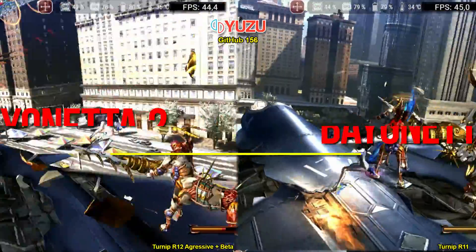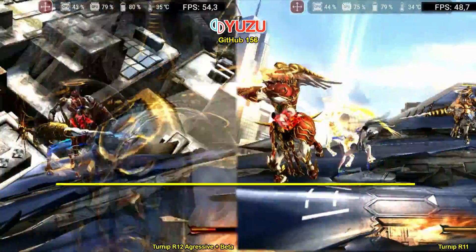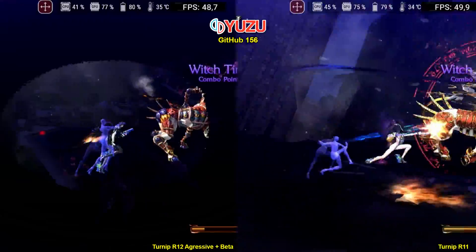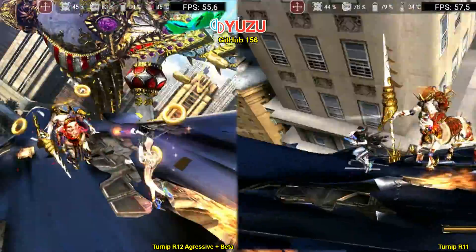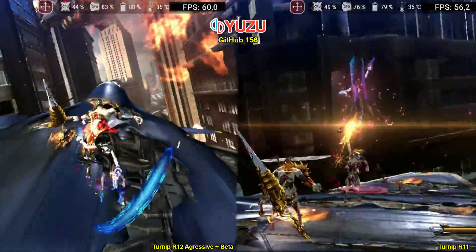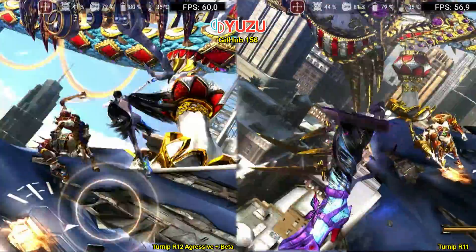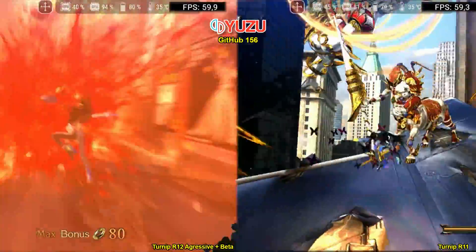Let's start with Bayonetta 2. In docked mode, I still can't maintain the game at 60 FPS all the time, with occasional drops. However, with the previous driver, the game rarely reached 60 FPS. After the switch to the new driver, I can already maintain the ideal speed in a few moments. Comparing the two drivers, I observed a 25% performance difference with the new driver.